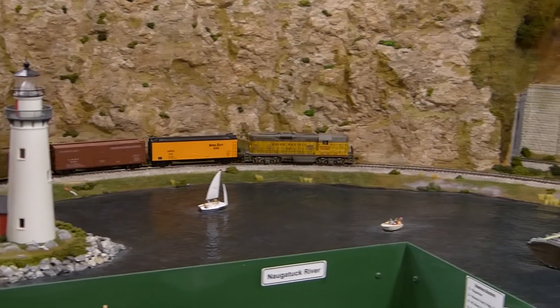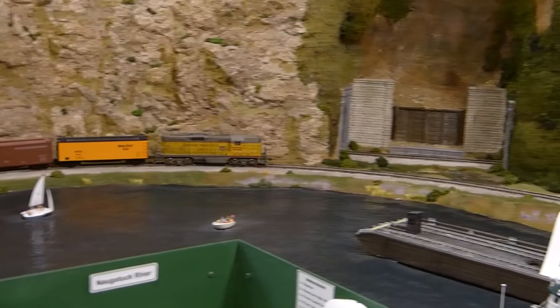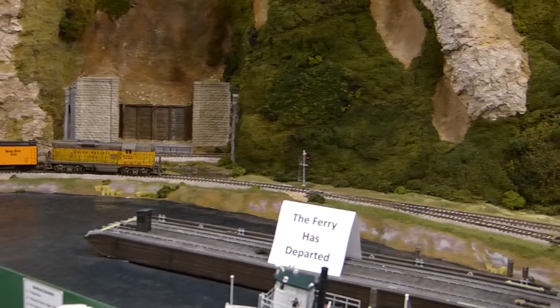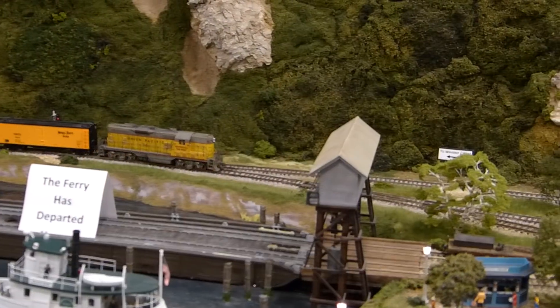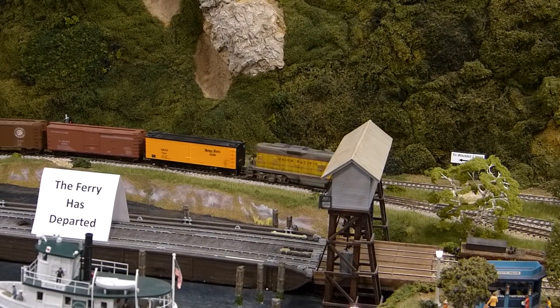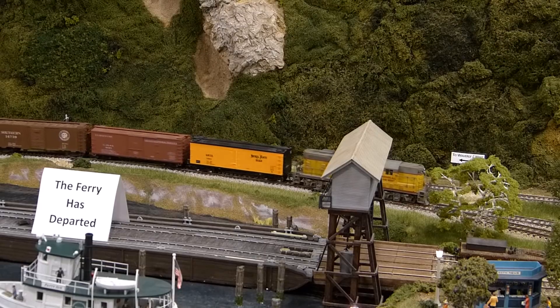The RJ Turn finally arrives at the west end of Bucky's Crossing. Notice that the superintendent has removed the cars from the ferry as if it has departed. A loaded ferry will return later. You've routed the RJ Turn onto the interstation track to facilitate easy switching.